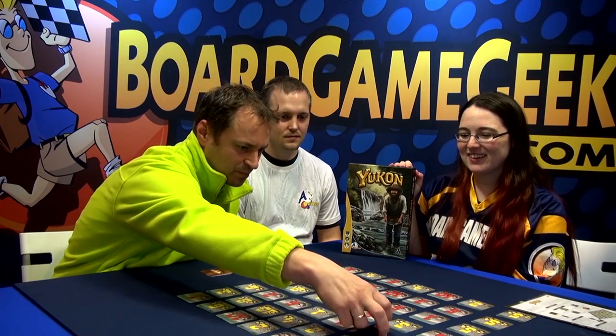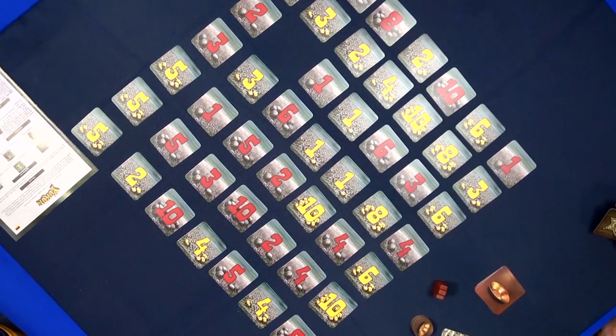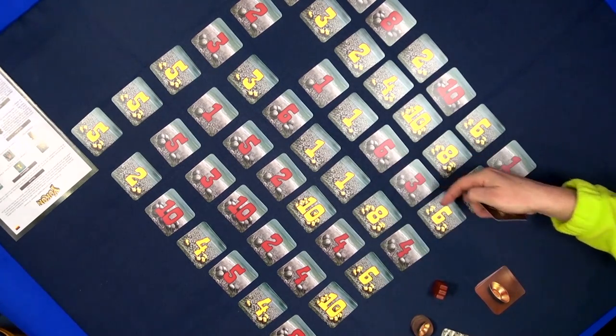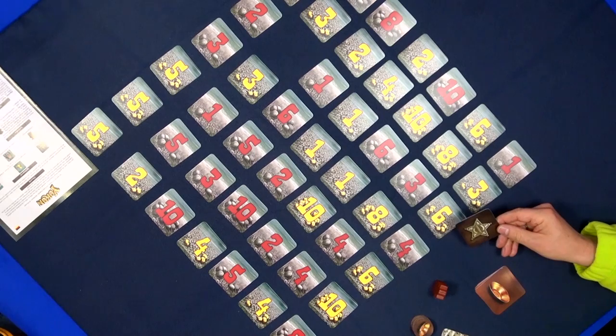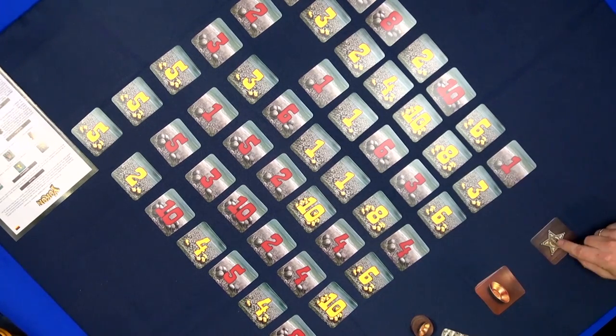Basically you set up a board like this — tiles in a seven by seven grid. As you can see, there is some gold and there are some pebbles, which are basically useless or negative points. You set up the board like that, and you have a sheriff tile that will mark the first player. We put the gold digger there.